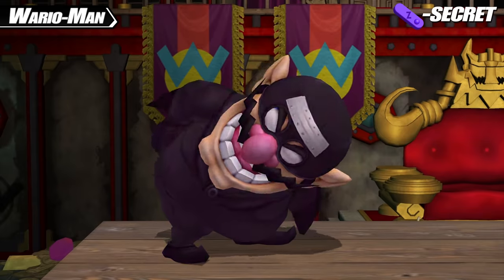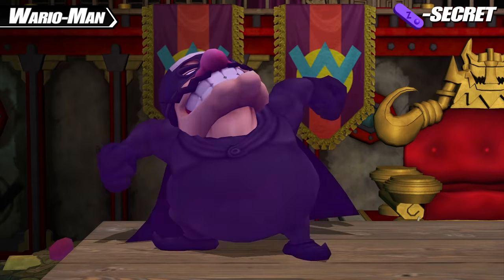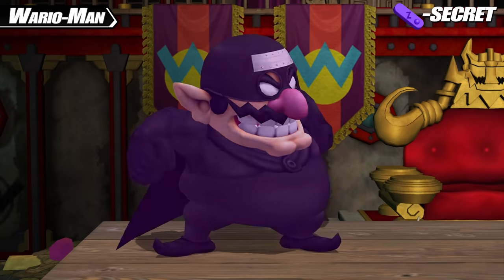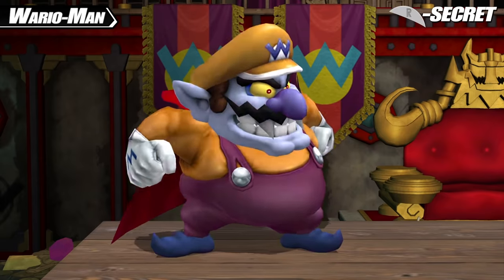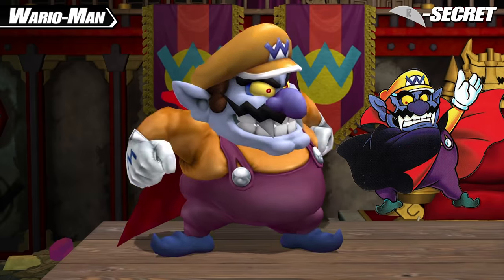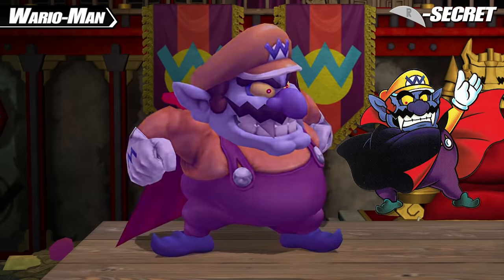Wario Man also has secret costumes. His Z secret costume turns him into Ninja Wario, an original Project M mod with no real references. The R secret costume turns him into Vampire Wario, one of the transformations that Wario can take on in Wario Land 3 for the Game Boy Color.